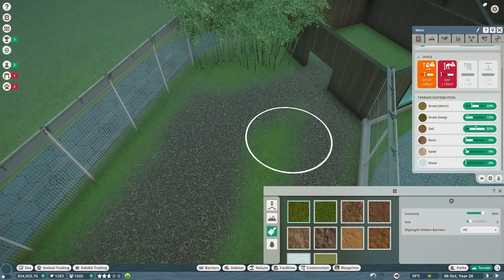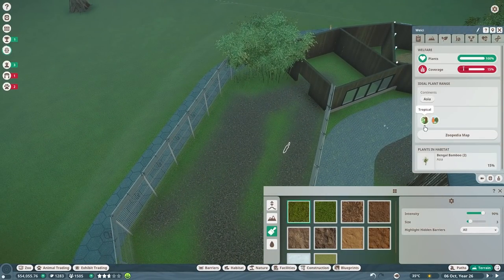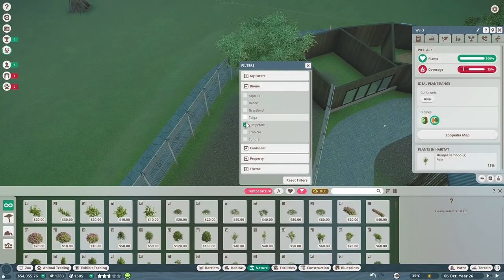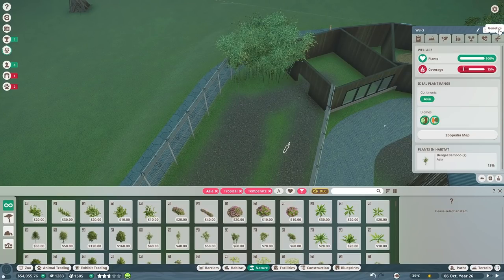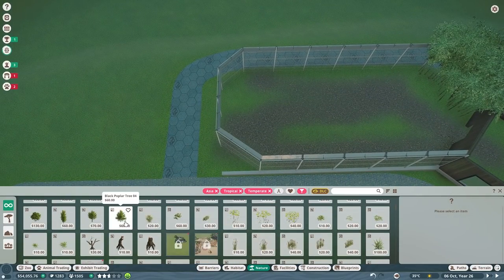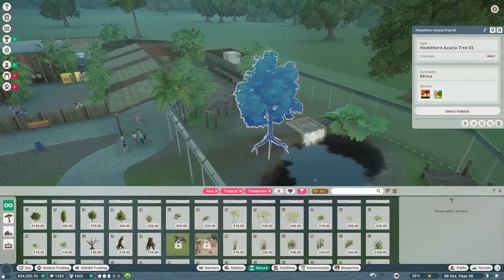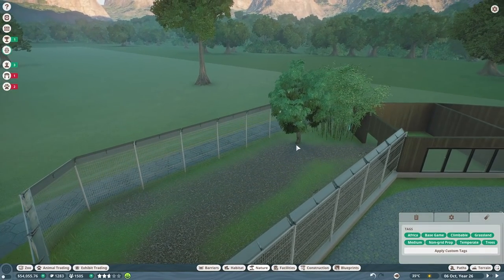It's still a little small so we'll expand it out this way — they need some climbing space. They like tropical and temperate, so let's filter by biome: temperate and tropical, continent Asia. We want to make sure whatever we place, they can't climb out. We did put a tree in — should we just duplicate that? I kind of like this tree. Let's do one right here, raise it up a little bit.